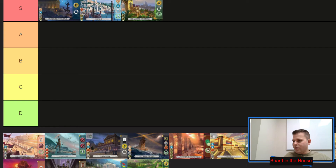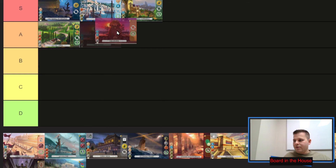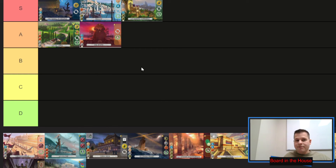Next up, the A-tier — guess what, they're all going to be extra turns. We've got the Appian Way, kind of the little brother to the Hanging Gardens, but instead of costing wood it costs everything else, making it very expensive to build. It also makes your opponent lose three coins and gives you three coins, instead of giving you a whole six coins. The main reason you take this one is for the extra turn.